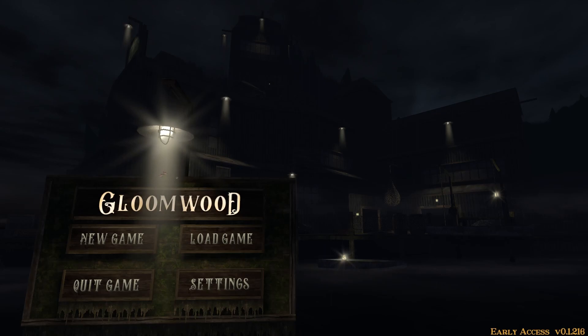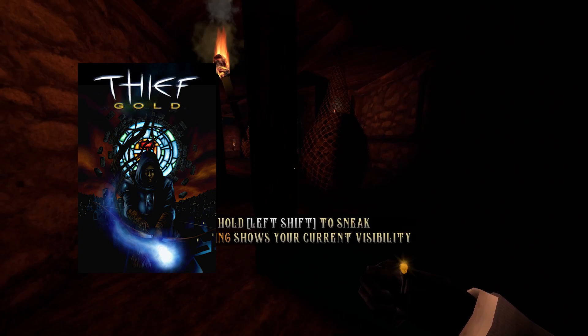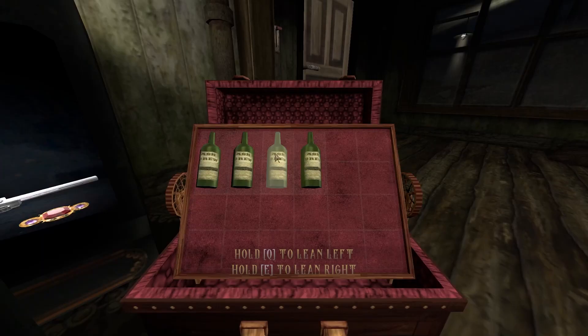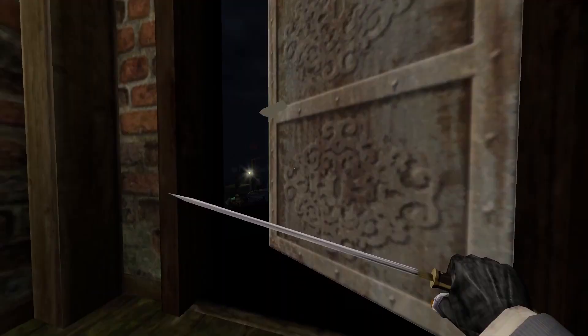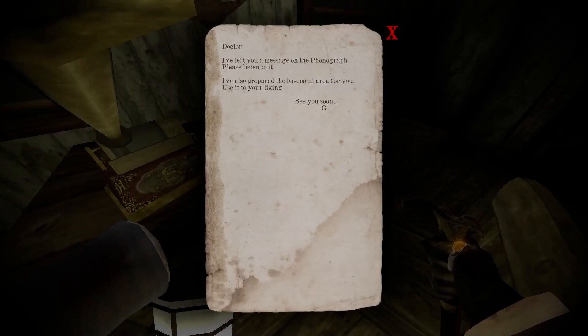a little game called Gloomwood released into Steam Early Access a couple days ago. Considering that so far I only uploaded videos about fast-paced shooters, you might think that a stealth game would put me to sleep, but I actually love them. Gloomwood is very much inspired by Thief, a series with three games — and no, we don't talk about that one. Gloomwood is Thief with guns, but there's also a bit of Resident Evil 4, Bloodborne, and even some Dishonored.